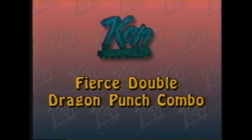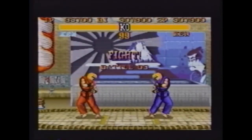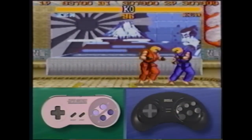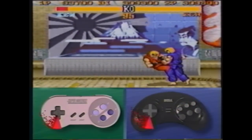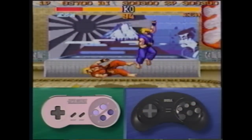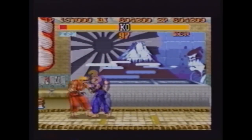Although it looks like a single move, Ken's Fierce Double Dragon Punch is really two moves in one, and is one of the building blocks of many Ken and Ryu combos. Get as close to your opponent as possible, press a high Fierce Punch, then immediately follow with a Dragon Punch, hitting the Fierce Button. You'll be able to hit larger characters four times, and smaller characters three times with this combo.